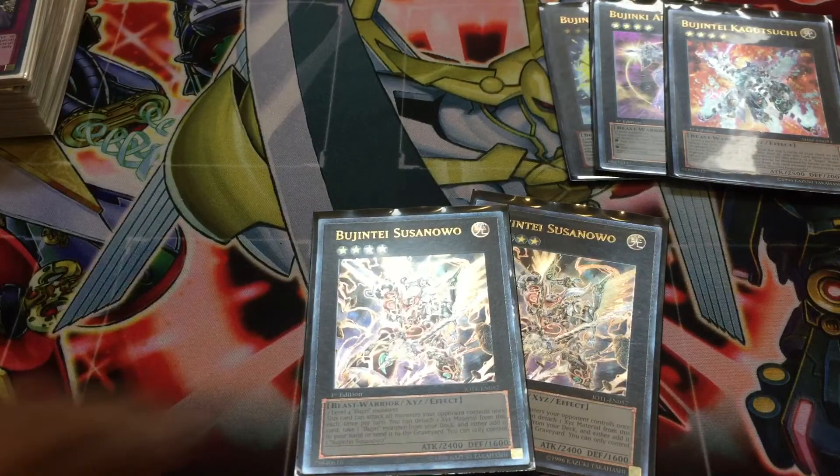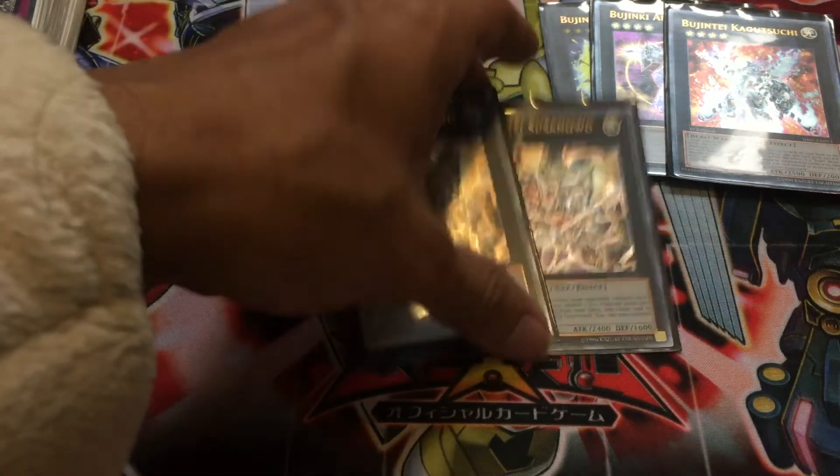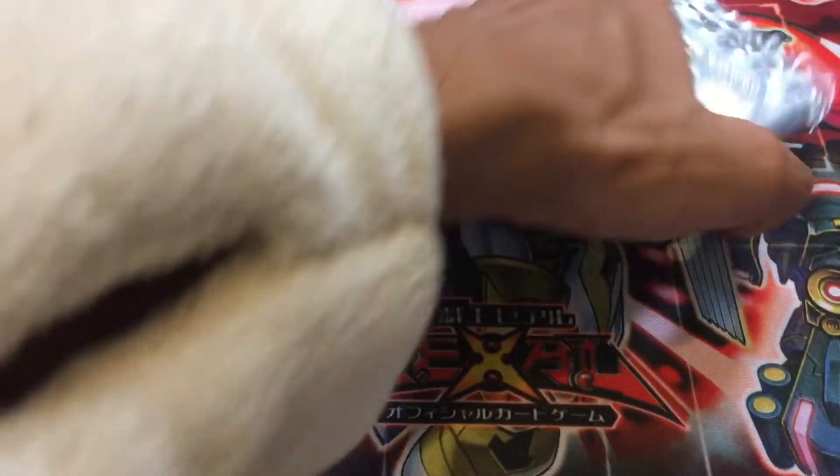Bujintei Susanoo is the one you go into the most. Susanoo basically allows you to search any Bujin from your deck to your hand or send one from your deck to the Graveyard, helping you fill up your resources. Its second effect allows you to attack everything your opponent controls once each. Really, really good card — if you combine this together with Honest and Bujingi Crane, you've got some awesome moves. It cannot be underestimated and can end games in an instant.